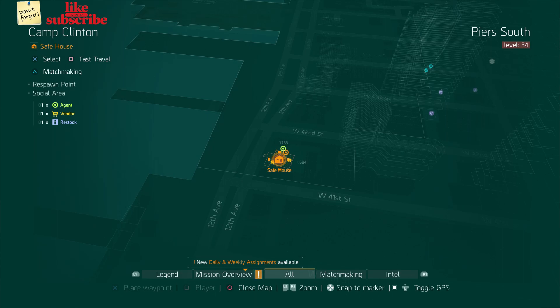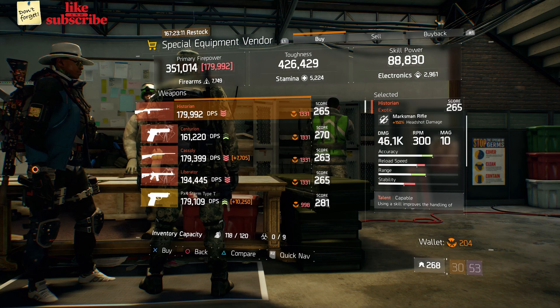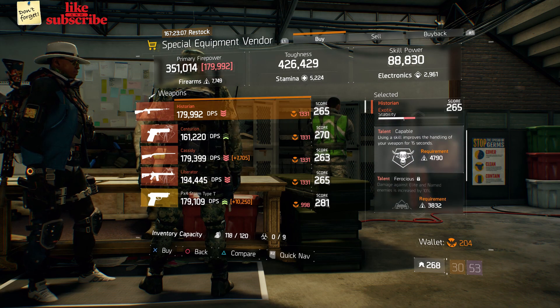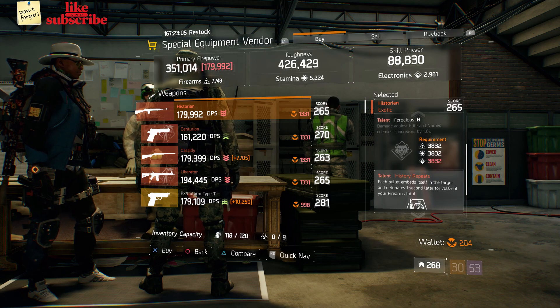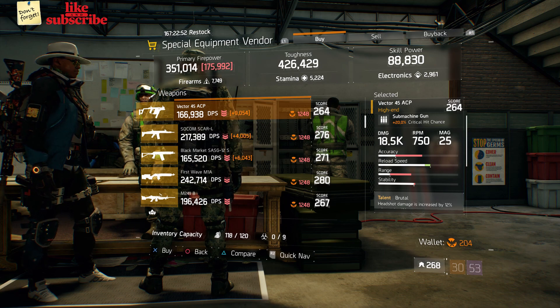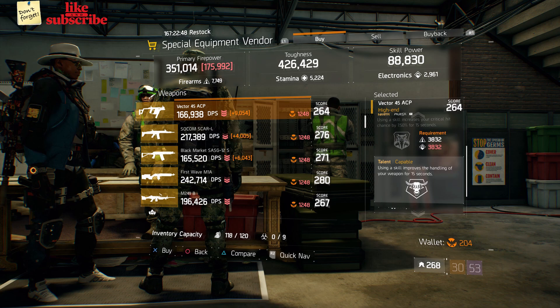For our next gear items, head over to Camp Clinton. The special equipment vendor has an Historian with a gear score of 265 — it has 150% headshot damage, and the talents are Capable, Ferocious, and Historian. Also here we got a Vector 45 ACP with a gear score of 264 — it has 20% crit chance, and the talents are Brutal, Adept, and Capable.